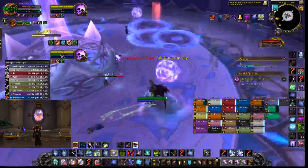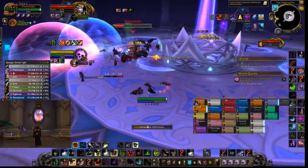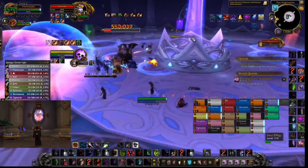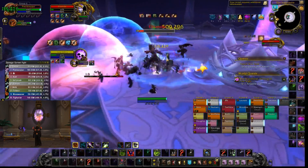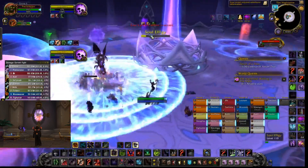So the way that you burst with Haunt is you put your Agony and Corruption on the enemy, you pre-cast a UA, then you cast Haunt, and then you UA a few more times and just kind of forget about it. You can UA four or five times if you want, you can go back and shove another one in just before the Haunt ends — it's up to you — because you do need to save shards for the next Haunt burst as well, and when the add dies it does reset normally.